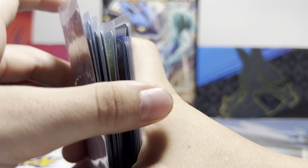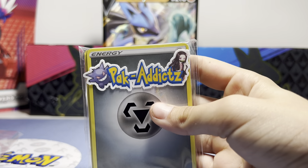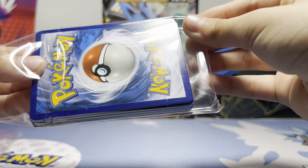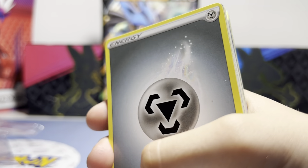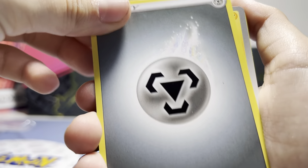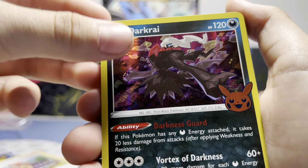I also got a Packet X booster pack that we're going to be opening up. We opened one of these on our very first video, so go check that out. There's a guaranteed hit at the very back card. Let's open this up and see what we get. First we got a metal energy, Magnezone, Sonia, and Dark Rai.